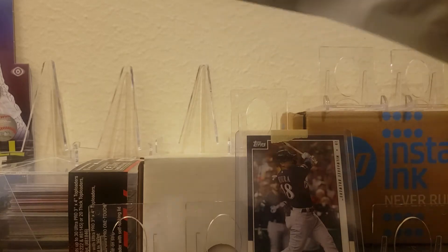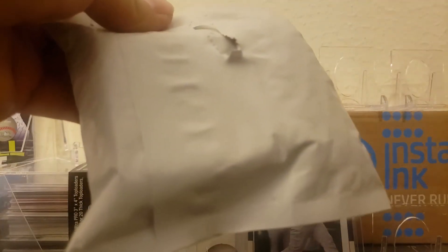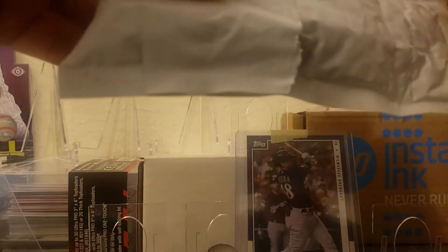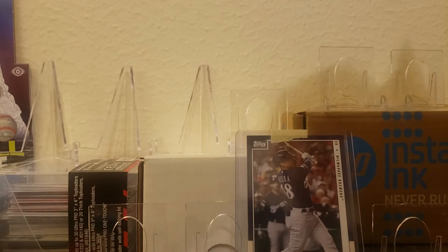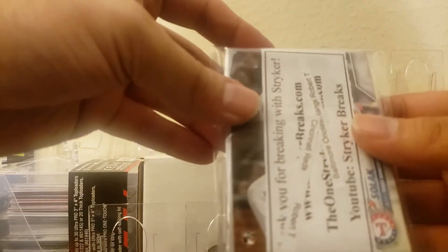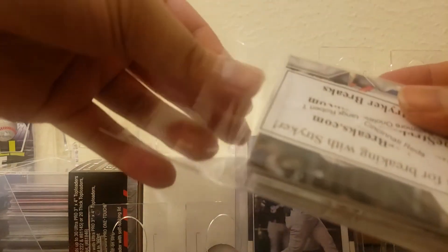Let's pull this out here — very protected. This break cost about 30-something bucks and he gave a nice coupon, so very nice of Striker. You're gonna see a lot of base, a lot of Sunny Greys, a lot of everybody. I got the Orioles, the Reds, and the Rangers — so that's pretty cool. I don't think I got any rainbow foils but I got a lot of rookie cards here.